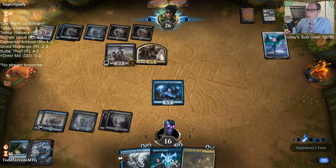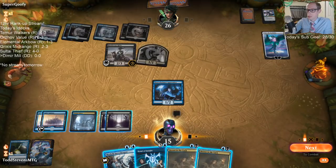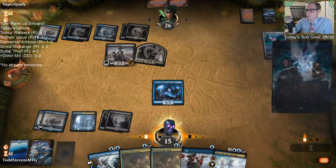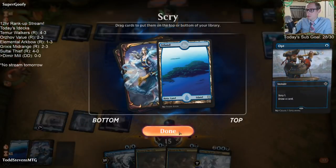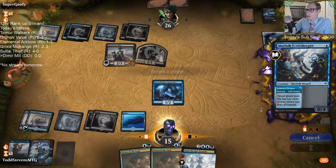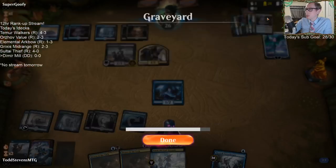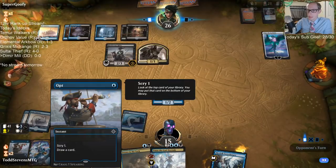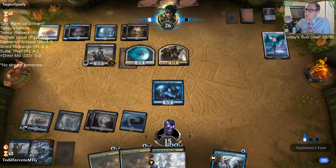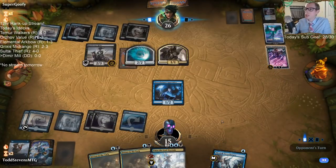I don't think I can really deal with that. I do have Mass Manipulation in the deck. They went down from 30 — they're down to 21 now. We haven't seen Mass Manipulation yet. The more card advantage they get with Ugin and Liliana, the faster we kill them — that's a thing.